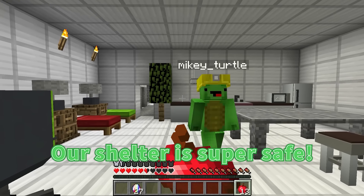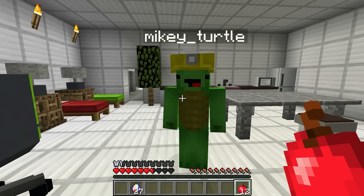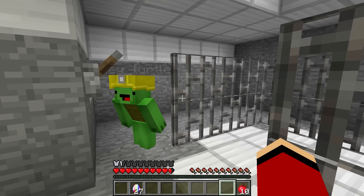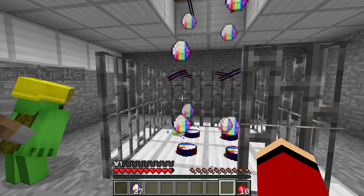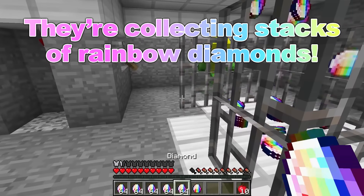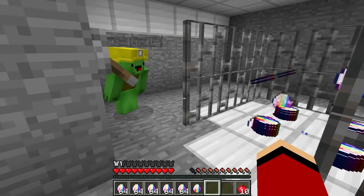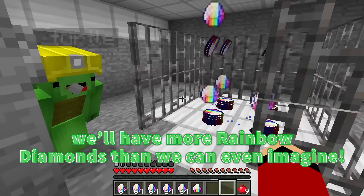This rocks! Our shelter is super safe! Wanna go test out our diamond collector? We're gonna need to open up the ceiling over here. The only thing you have to do to activate the mechanism is pull the lever. Three, two, one — open sesame! Whoa! Awesome! To think that something this valuable would just pour down from the sky! Look how many rainbow diamonds we've collected already — stacks on stacks on stacks of them! It's incredible!